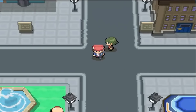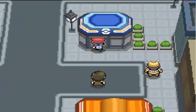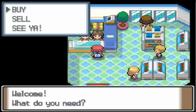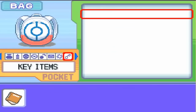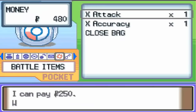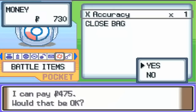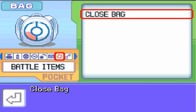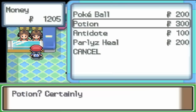We picked up an X Accuracy over there. Although I'm not going to use it, it's great to sell because we get quite a lot of money for it. So if you guys don't like to use X items, definitely pick it up to sell. X Attack can be sold for 250, and the X Accuracy can be sold for 475, which is a hell of a lot of money. Now we have 1205, which is enough to buy 4 potions. Perfect.